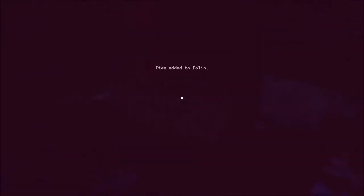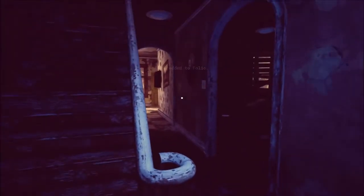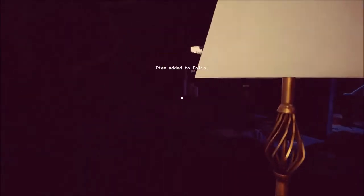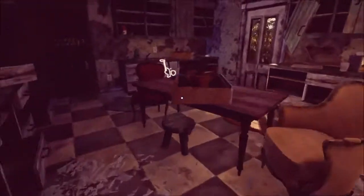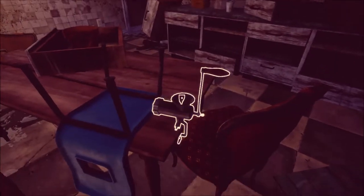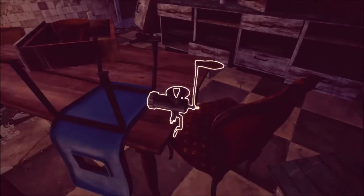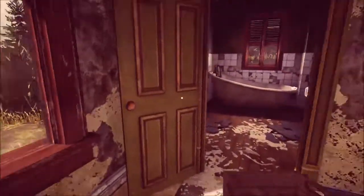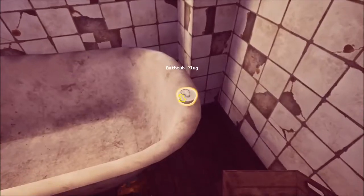Let's go into the house. This is not cool, man. We need some flashlight up in here. At least these are highlighted. I'm not gonna read the folio — I'm sure some characters will pop up soon and tell us what's going on. Alright, the meat grinder — at least that's what I think this is. Sausage grinder. What's jammed inside? Can I turn it? I got a fruit crate. Old sink.